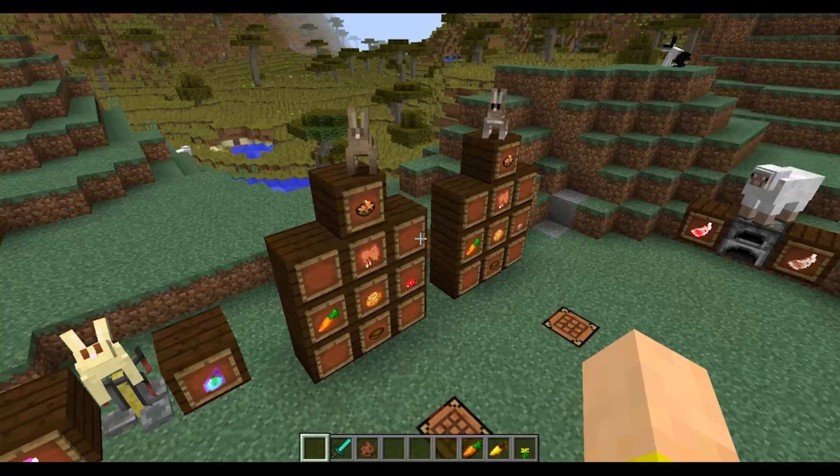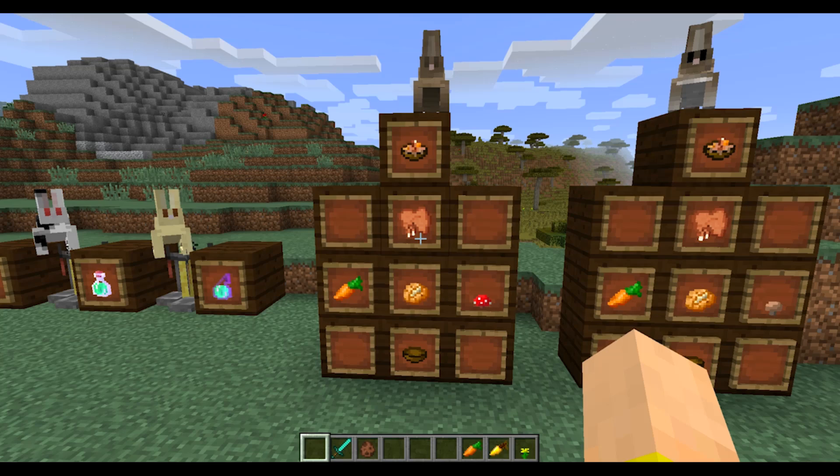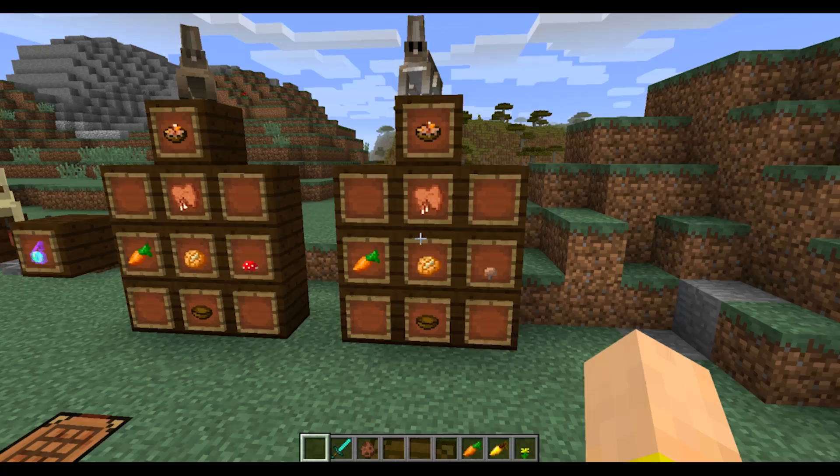Over here we've got the brown bunny — this is the default one, the one that the Mog Miner originally made. And below him is rabbit stew. I wasn't joking about the rabbit stew — this is a really good food item. It actually heals five shanks, but it's a bit more difficult to craft. You need a bowl, a baked potato, a carrot, cooked rabbit, and either type of mushroom. It's a lot of stuff to craft, you can't stack it unfortunately, just like mushroom stew. But the fact that it heals so much makes it basically the best food item in the game.